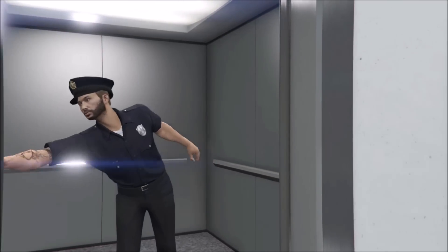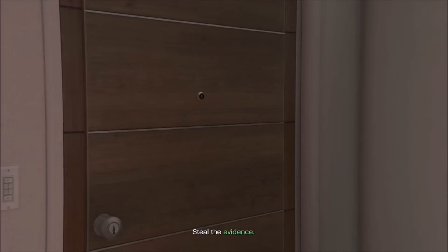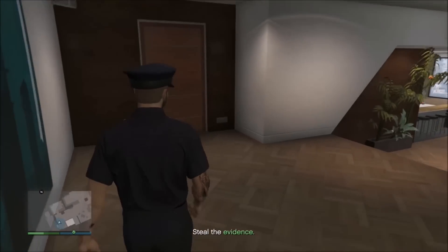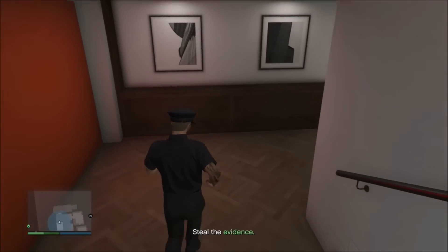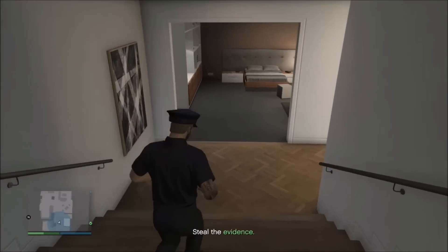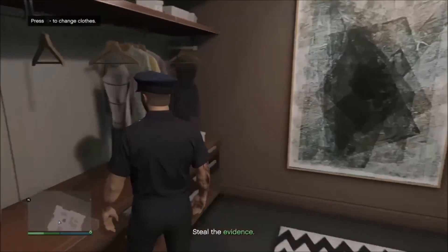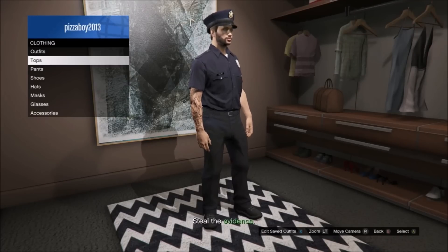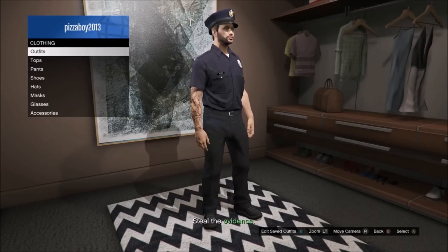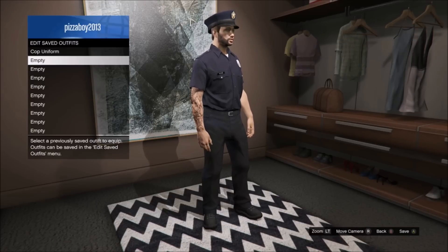Don't try to exit the garage. Go over to your elevator and go straight up to your apartment. It should bring you right into your house, and you should be able to walk all the way down to your closet. Run down to your closet so you can save this outfit. Once you've got the glitch part — flying into your garage — everything after this is easy and you're basically guaranteed to get the uniform.